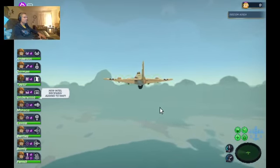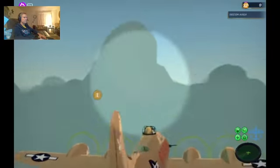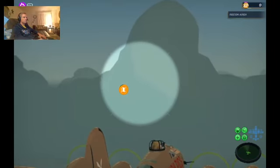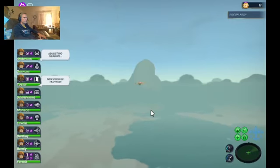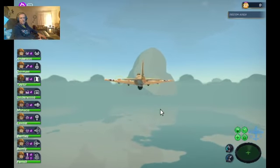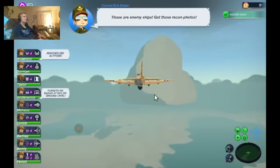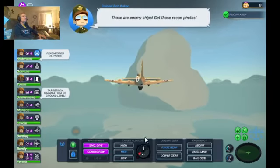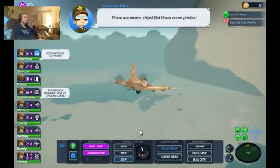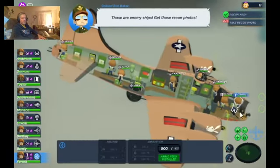There's a target right there, we're really close on this one. We got some intel received. We don't see any fighters on the radar. Looking good. We're going to have to drop down — get Jamie to her bombardier seat.